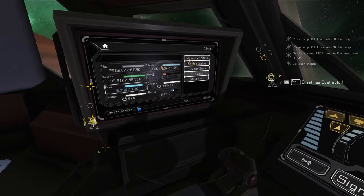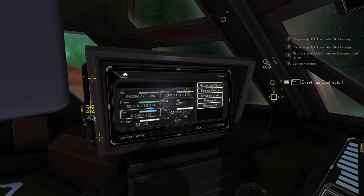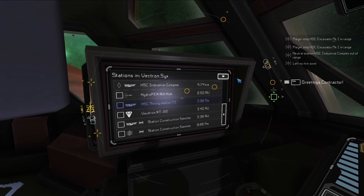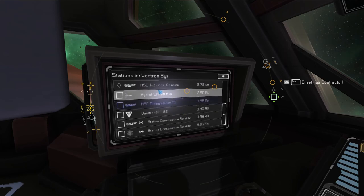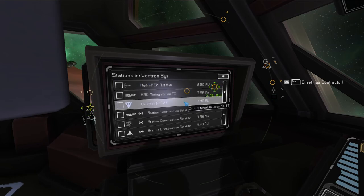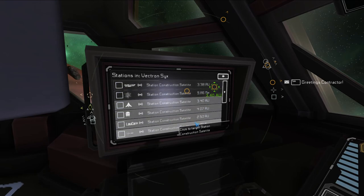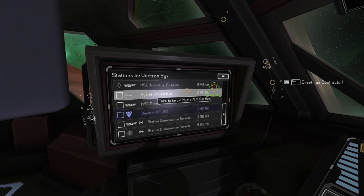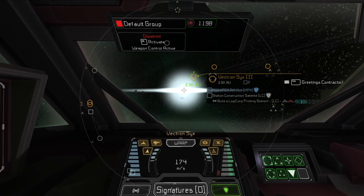So right now I'm going to go look for another station. If you want to find one, just click on station list and look for any of these names. The industrial complex is where we started. The Voltron is a place where it always has a vault on it — available anywhere in any sector. The rest of these are all satellites, and there's also the Rift Hub — I'll talk about that later.